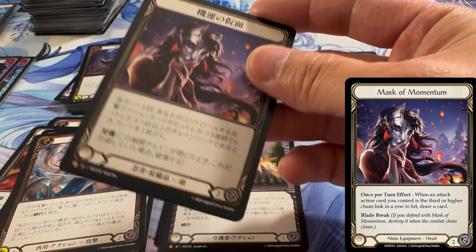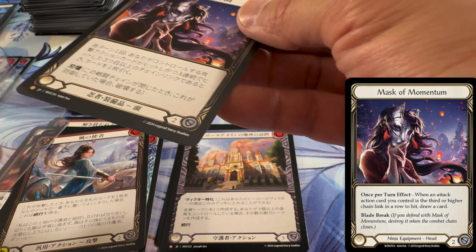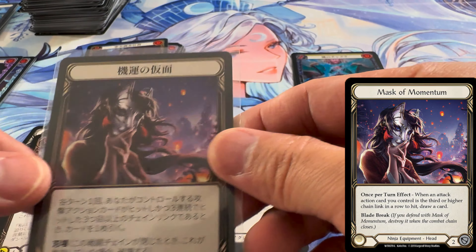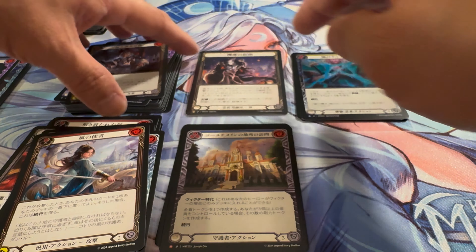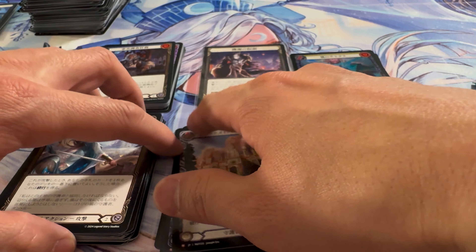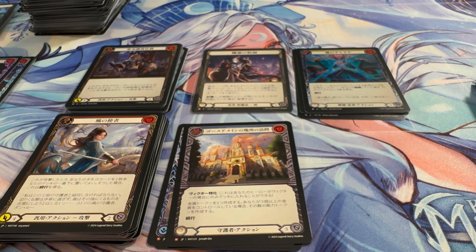It's not the best, but we're closing things out with a Mask of Momentum Japanese. That is still a beautiful card even if it's a non-foil. I'm glad to have popped up one of the two Japanese exclusive cards — Mask of Momentum JPN. Hella cool.